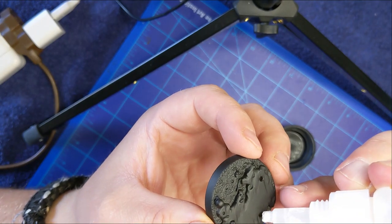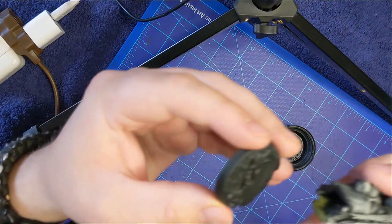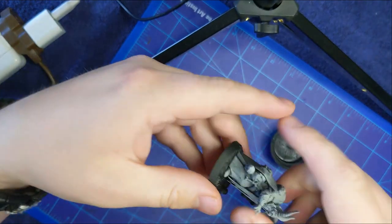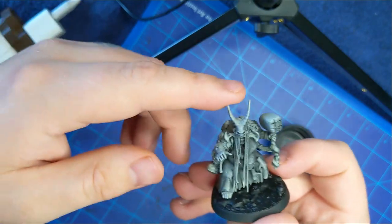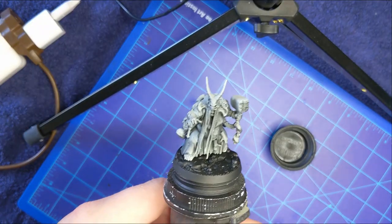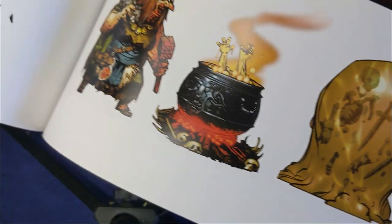Now everything is primed and ready to go. This is the bit I mentioned earlier - I have a way that I like to do basing. I prefer just simple black bases. I don't like putting detail on them because I feel like that locks them into an environment. I really like my miniatures to feel like I can use them multiple times in multiple situations, and the black base is just the least distracting, most universal, easy-to-use way. But now it's time to get painting.